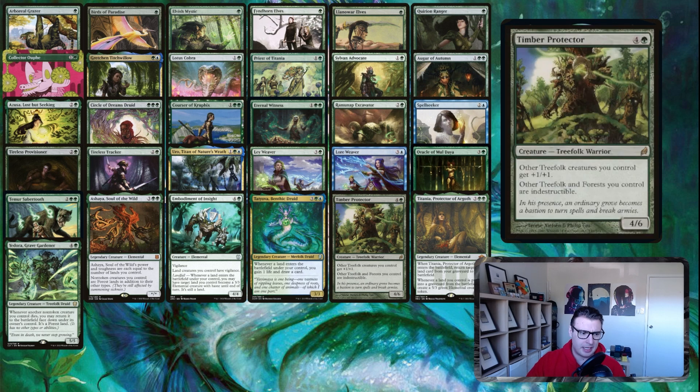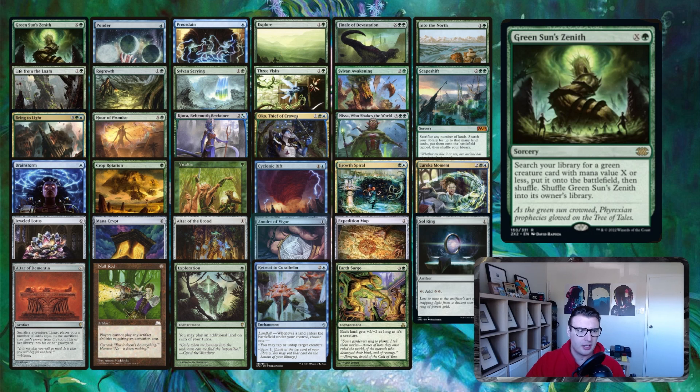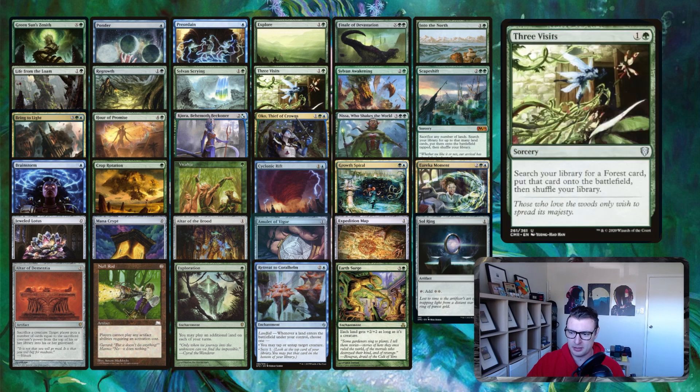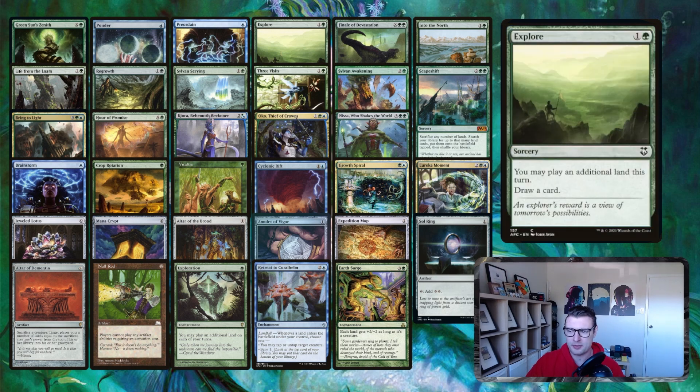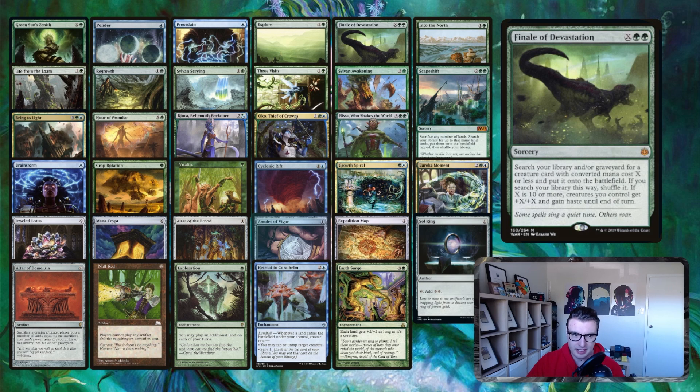Now for our instants, sorceries, and enchantments. Green Sun's Zenith lets us search for almost every creature in the deck — the only exceptions are Law Weaver and Spell Seeker. Ponder and Preordain for a bit of cantripping. Explore for land drops. Into the North is another similar ramp effect. You should also be running Nature's Lore — I don't think I've put it in this version of the list, but you definitely should.